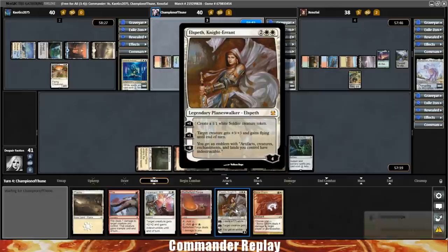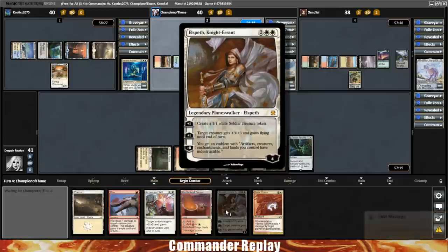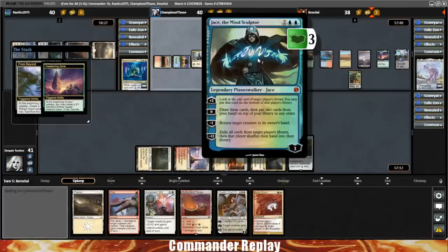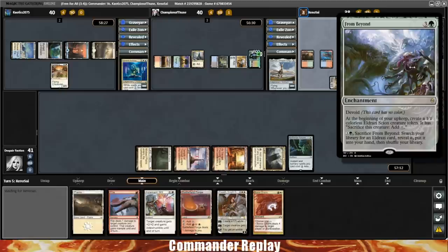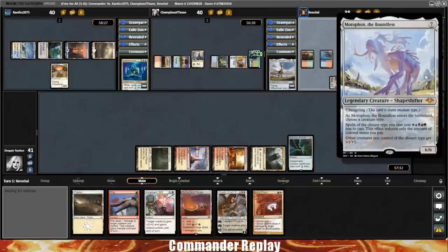Here's a Jace the Mind Sculptor — I think our Elspeth Knight-Errant should be fairly reasonable against it, plus the Sunwing will probably attack Jace as well. Jace going with the Brainstorm mode — Brainstorm is a pretty good magic card from what I hear. The Morophon opponent has an Awakening Zone and a From Beyond in play. Creating all the Eldrazi spawn — I wonder if this is the Devoid Eldrazi deck. Someone had asked me about that when I did the other Eldrazi build with Morophon, trying to slam all the Devoid Eldrazi.